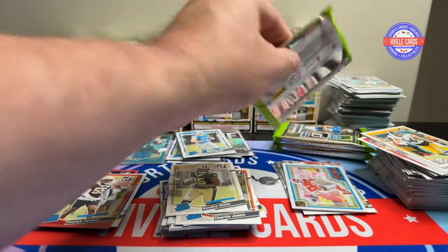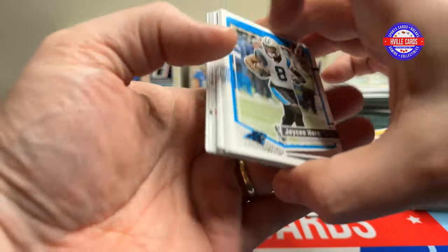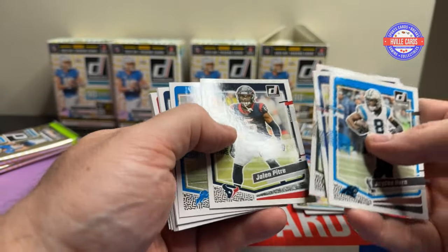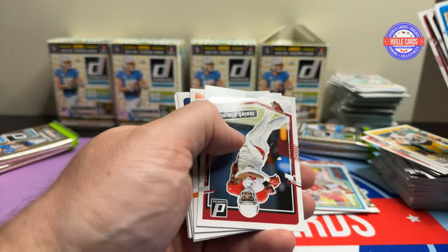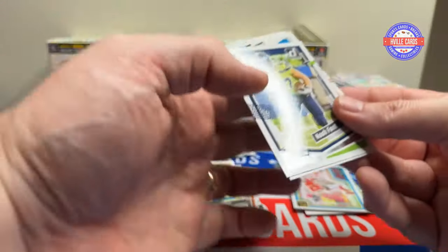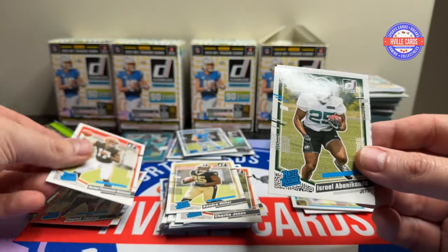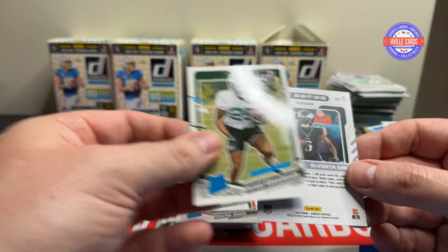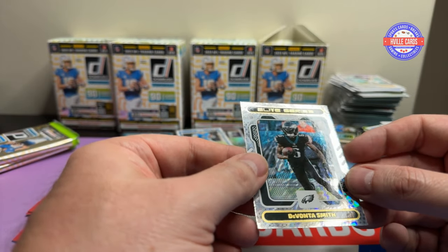Let's get Laporta something. JC, T. Higgins. Noah Fant, Keenan Allen, DTR, Israel Abanaconda, and a Devontae Smith Roll Tide Elite Series.